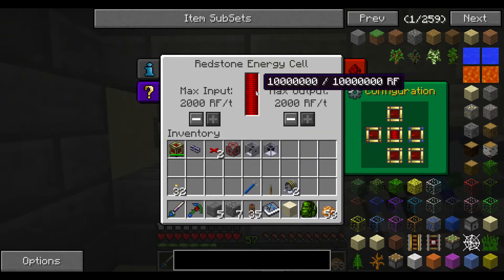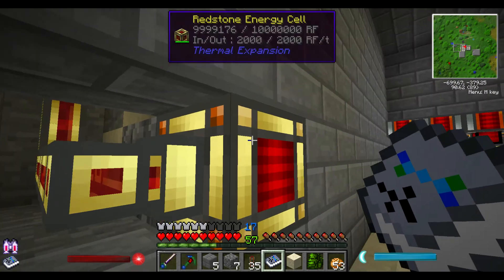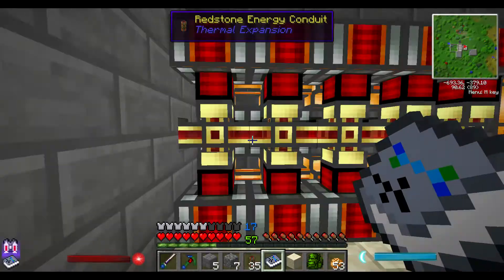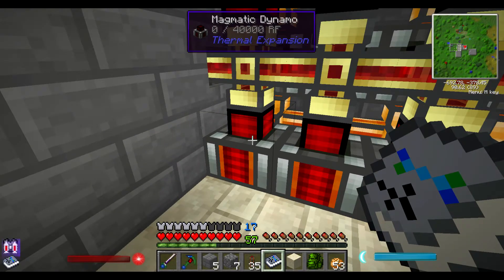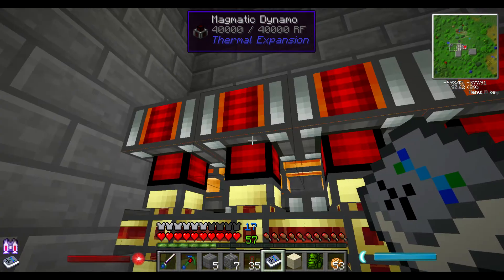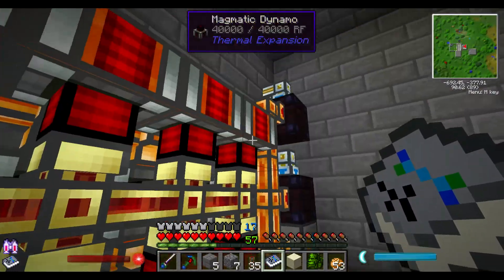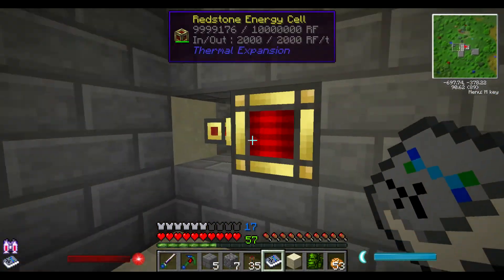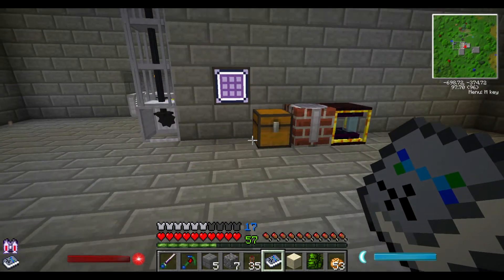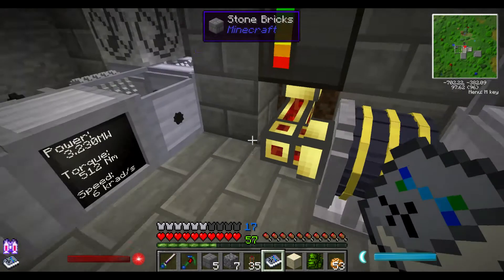Let me see how this power is doing. Alright, staying pretty constant. How about these? So far it looks like these are empty down here, but I wonder if that was from filling up the cell. They're filled back up. If we notice that we start to dip in power, then we might have to change things up or add more magmatics. But it looks like this is holding steady pretty well.